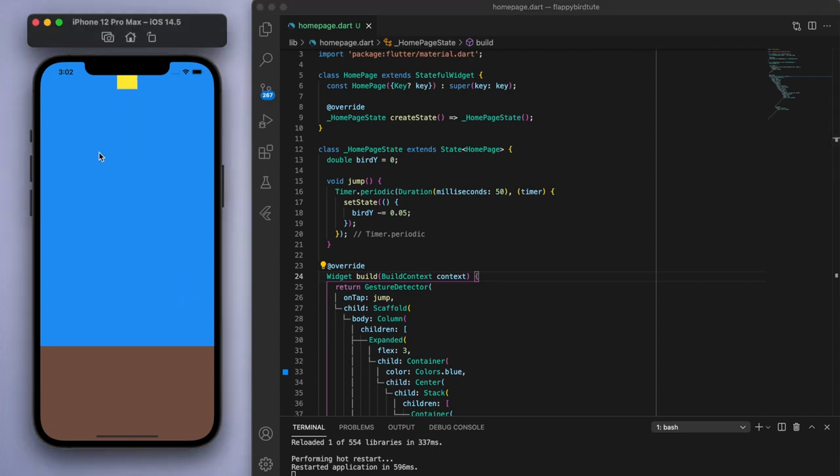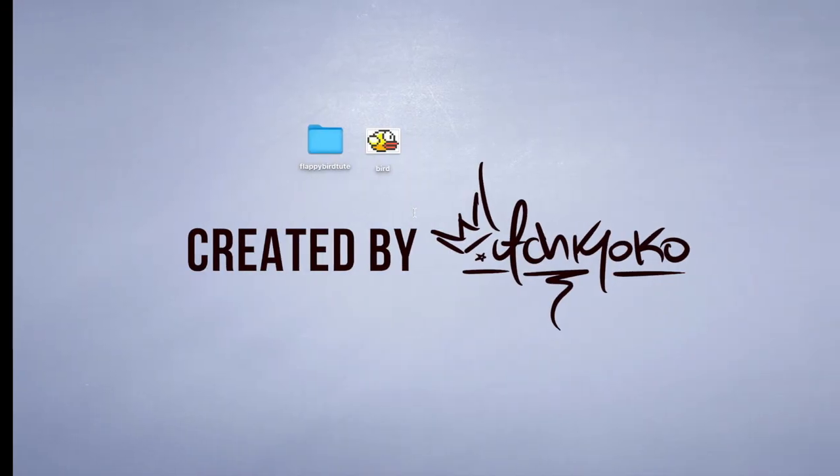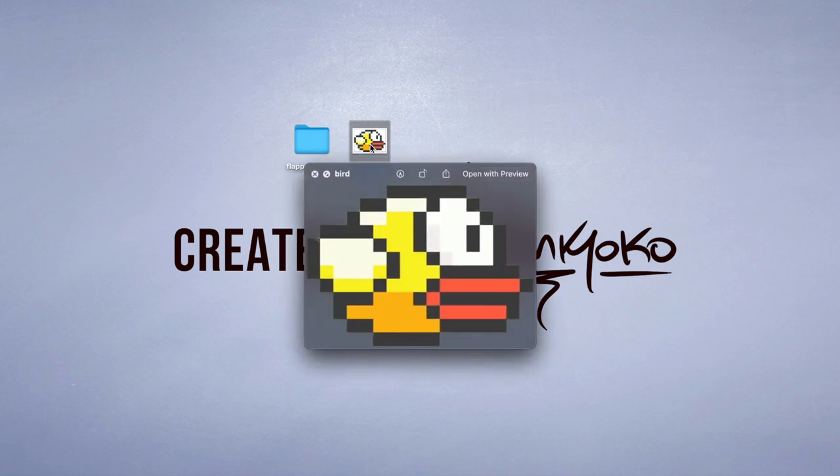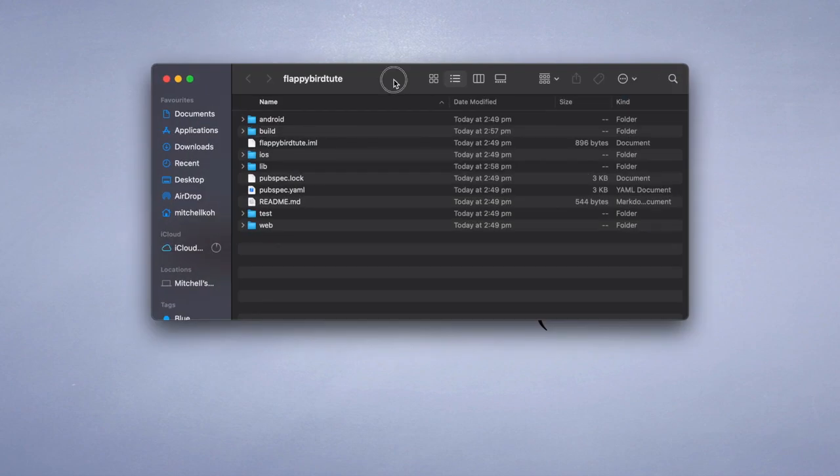Now if I tap the screen, it should just move upward, like so. Now obviously we don't want this to be continuously moving upward — we want it to eventually come back down, like a jumping motion. But just before we continue on, let's add a bird image to replace this box. I've already got an image prepared, so if you download the code from my website then this image will be included in the folder, but otherwise you can find any image from Google.